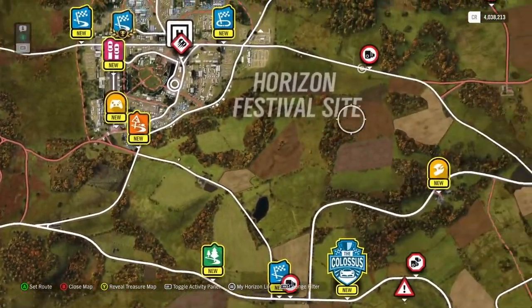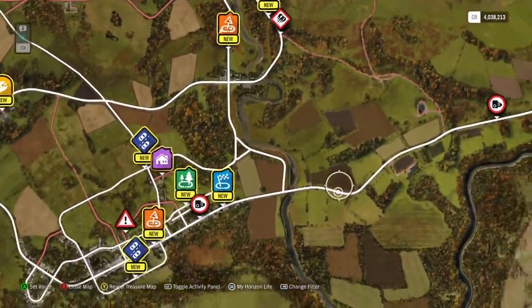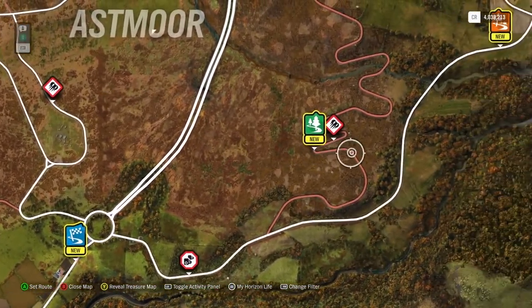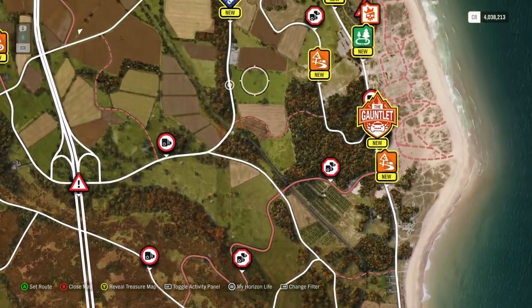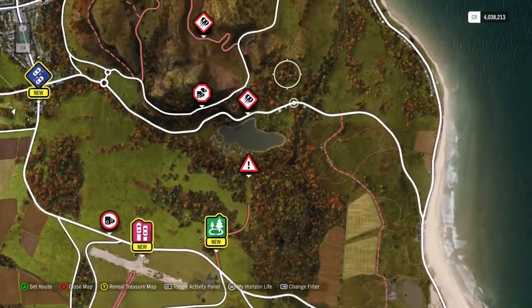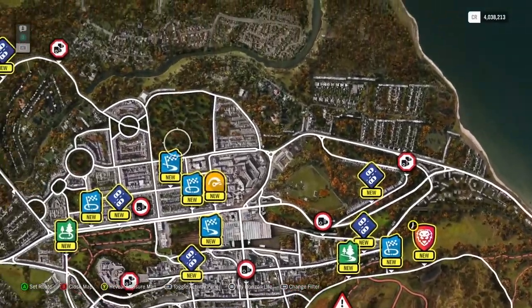People will see the things that they're looking out for. I know a lot of people were asking about the Goliath and whether it was going to return. If you notice there, it has. A really cool thing we've done this time, as well as the Goliath, we have a bunch of really massive routes. There's the Gauntlet, and the Titan is there as well. So there's lots of really big routes for people who like big routes in Horizon games, which is great.